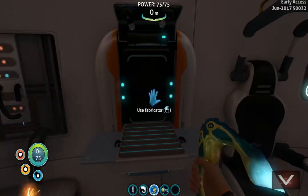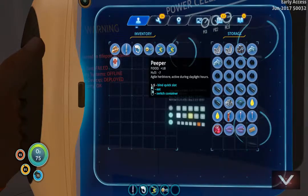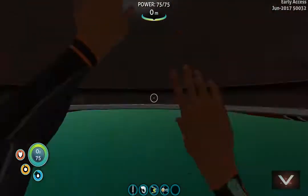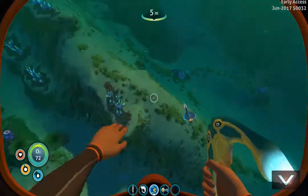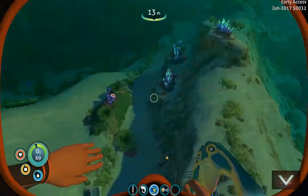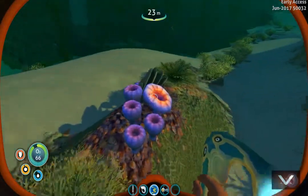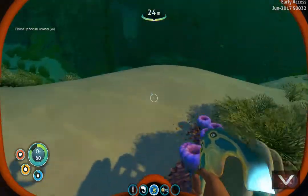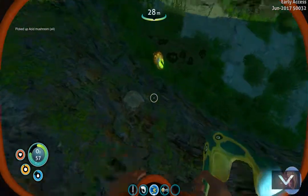Now we do need a flashlight — had I had a flashlight when I was out there, I would have easily found more copper. I was only able to get one in the ten or so minutes I spent out there. We're gonna need the acid mushroom things. The sun's up now — so since we're out here in the daytime, let's get a few of these because we're gonna make a couple more batteries. I need one more piece of copper before I can do that.